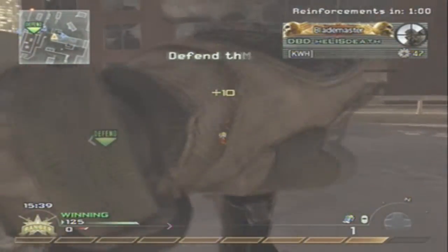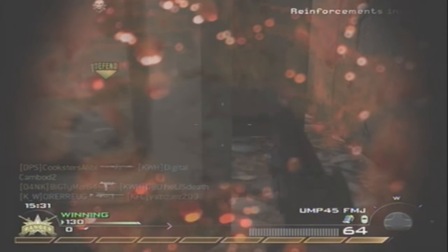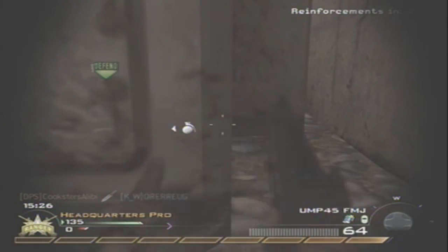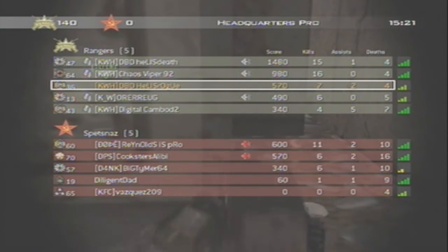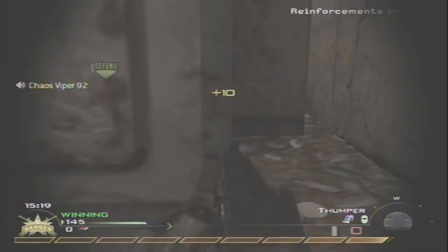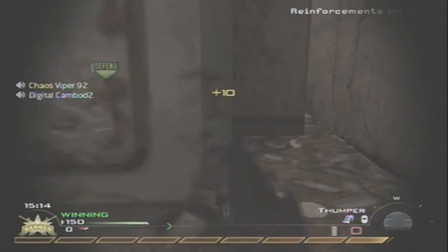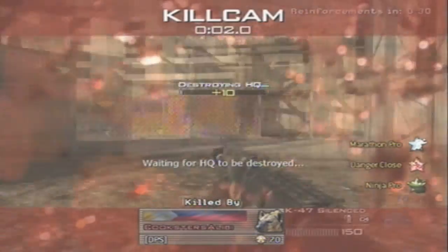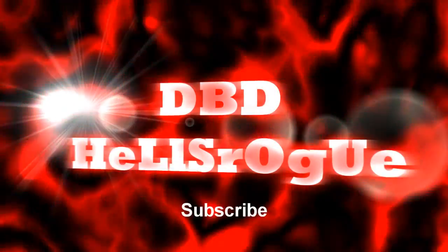In Headquarters: capture the headquarters, keep them as long as you can. Once you're enough ahead of the other team, kill out, have some fun, noob tube a little — but be prepared to get noob tubed back, because it starts a chain reaction. Right here again I'm the last one standing and they can't find me. This is DVD Hell's Rogue — hope you enjoyed this objective series. Peace out.